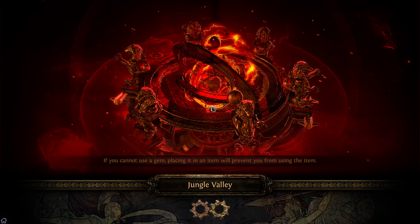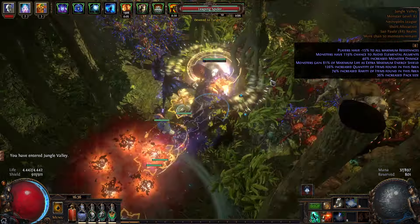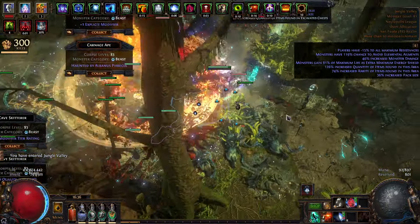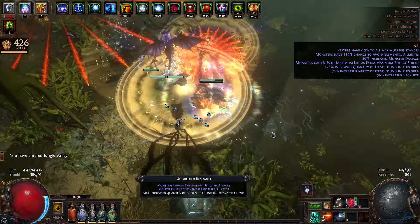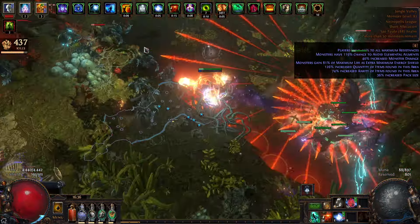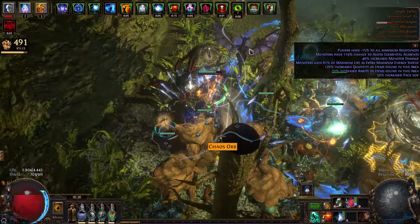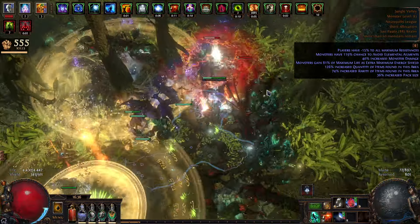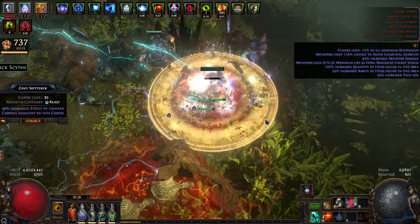It's pretty smooth. I will show you the POB later — the POB will be in the description too. I have everything I like in a Flicker Strike build: I have Rampage, really good attack speed, the damage is okay, and I have a good health pool too. Not as much as the other version, but the build seems to be fine.